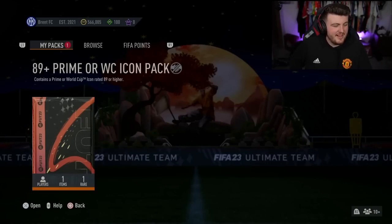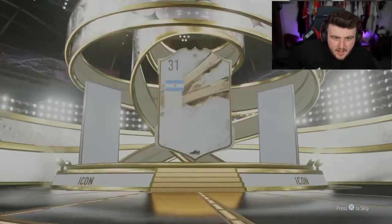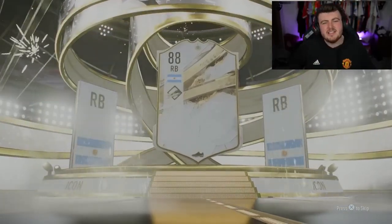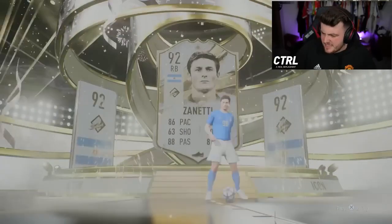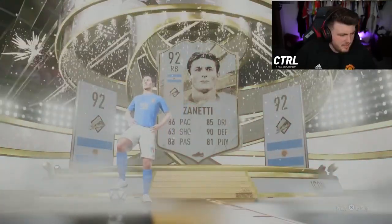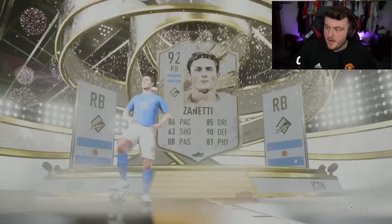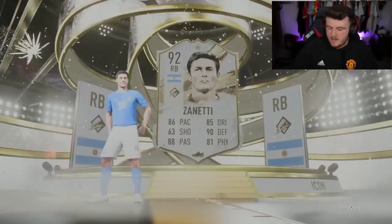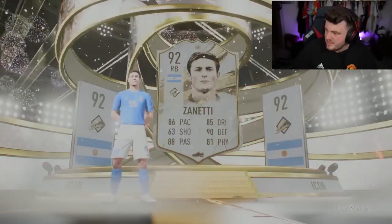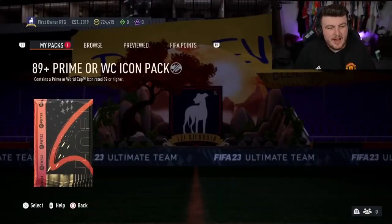Brent FC — love the name, David Brent! Here we go, come on EA. He's got 566k and 100 FIFA points — the 100 FIFA points is what's gonna get him something good, trust the process. Is it Zanetti? This card could play center mid. He's a good CDM, he's 550k, not awful — it's just a shame he already had mid-Kafu untradeable so of course he gets the Prime version.